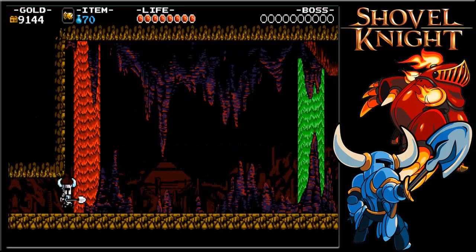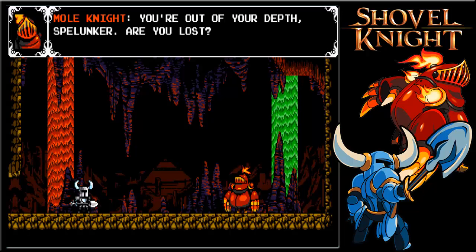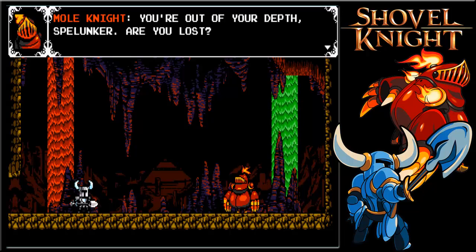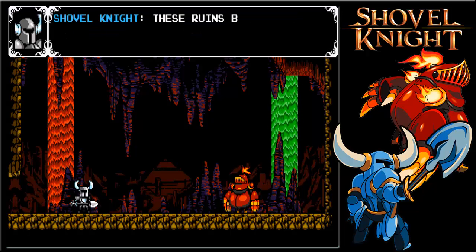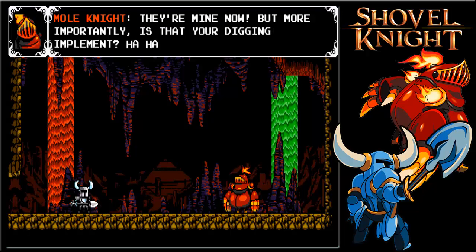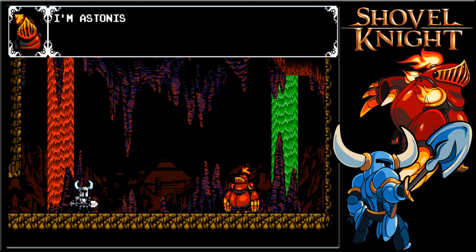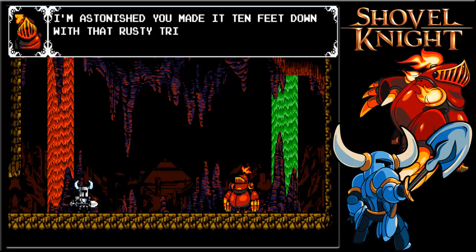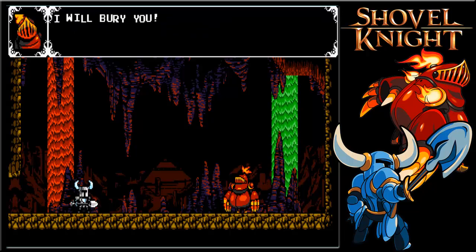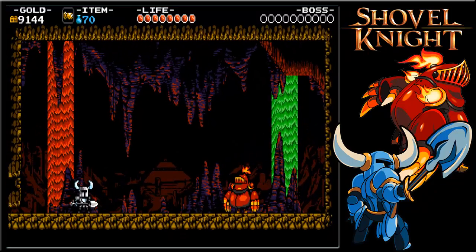Wham-o! Yes — Mole Knight, at long last. He says: 'You're out of your depth, Spelunker. How does he know I play Spelunky? Are you lost? These ruins belong to the ages.' Mole Knight replies: 'They're mine now, but what's more importantly, is that your digging implement? Ha! Noob! I'm astonished you made it ten feet down with that rusty trinket.' Oh no — he did not just talk smack about my shovel. He is not gonna burn me.